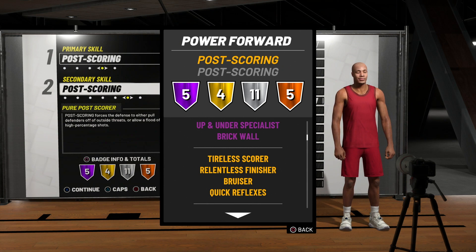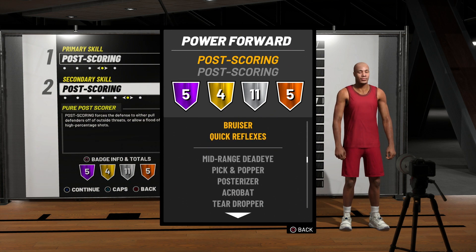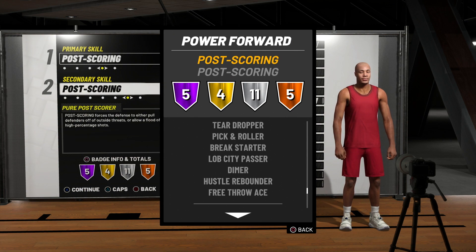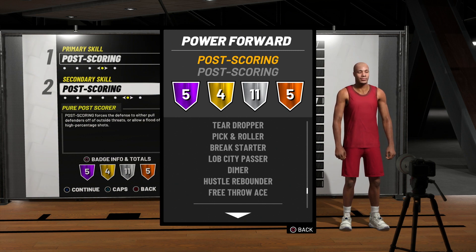The silver badges are: mid-range dead eye, pick and popper, posterizer, acrobat, teardropper, pick and roller, break starter, lob city passer, dimer, hustle rebounder, and free throw ace. The fact that we get dimer at the four spot on silver is wild. The fact that you can completely dominate your opponent, force a double team, and if you're playing with two stretch bigs — you can just hear the pain in my voice. This build is nasty.